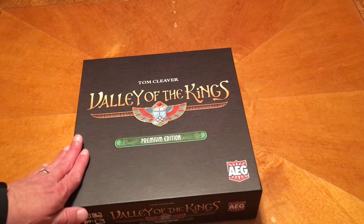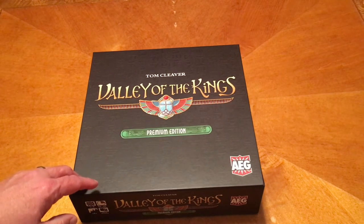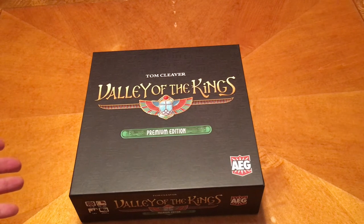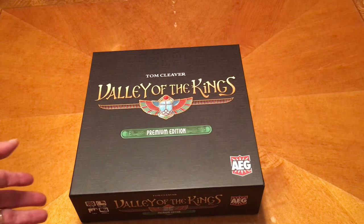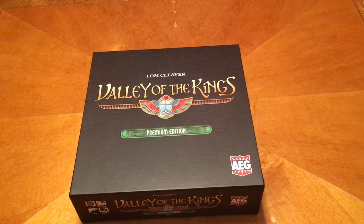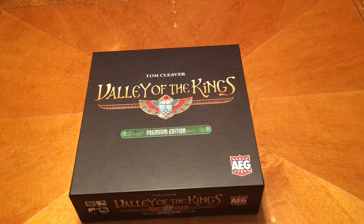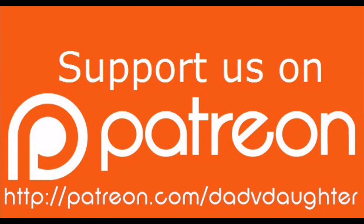We recommend getting this if you like Valley of the Kings and want a nicer edition. This is only about 40 to 45 dollars, so if you're going to buy all three anyway you might as well buy this one. The smaller ones are good for travel, but if you want bigger font and bigger cards, pick this one up — there is room for both in your collection. That is Valley of the Kings premium edition from AEG. Catch you guys next time. Bye. If you'd like to support us you can visit patreon.com/dadvdaughter, and like and follow us on Facebook.